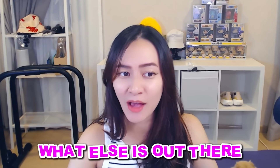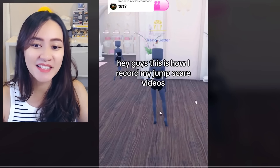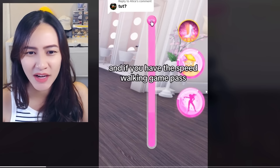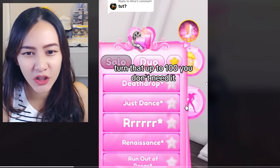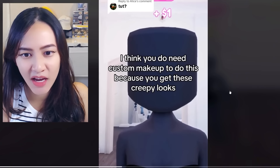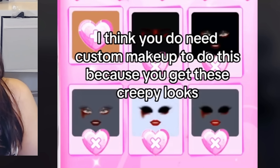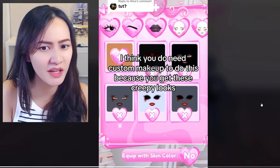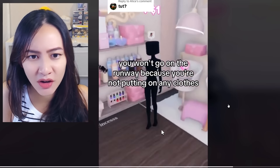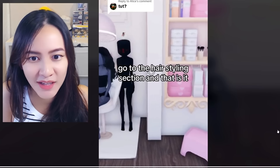Here's how to jump scare people in Dress to Impress: first, toggle using your name, then turn on walk effect, use the blossom pose, and go to the makeup stand. Do custom makeup to get these creepy looks - these faces with skin color are so creepy! Then go to shift log and stand behind someone. I didn't even know you could do that!